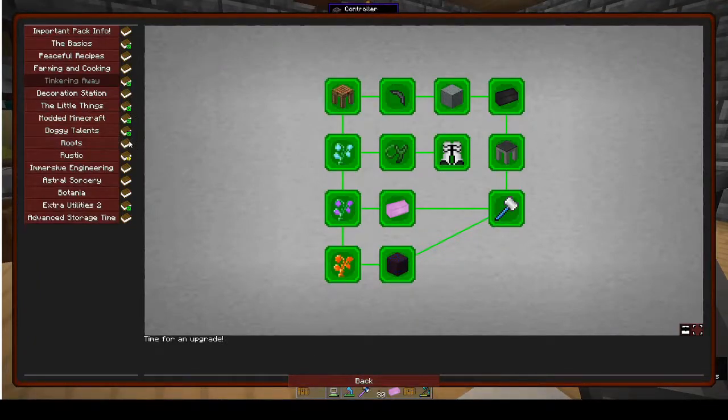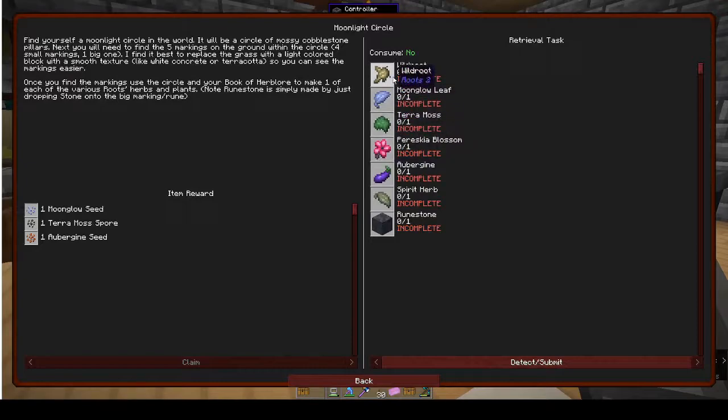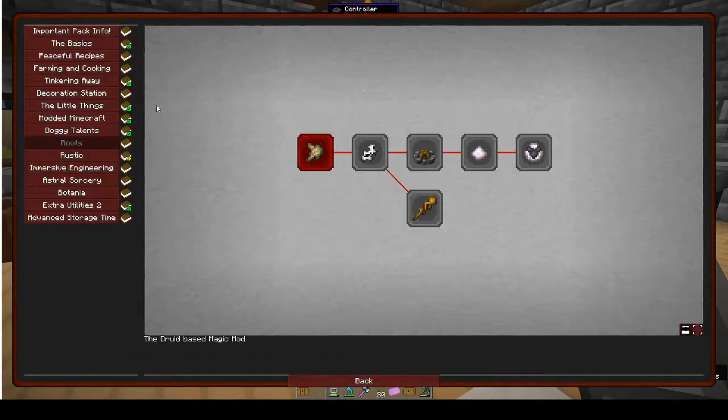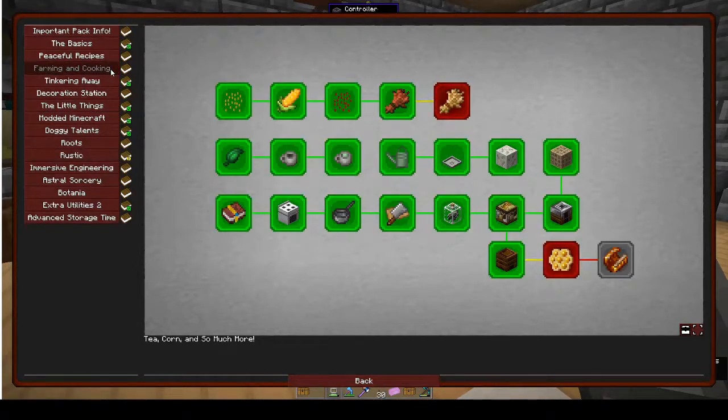We've done quite a few actually. Roots - that's the moonlight - we'll keep away from roots just for a little bit. Aubergine - you must be able to get aubergine seeds from the system. We could go for rustic because that looks simple-ish, and then after that farming and cooking - did we never finish this?